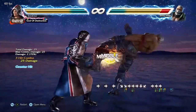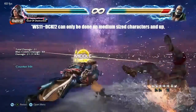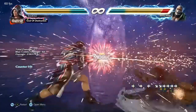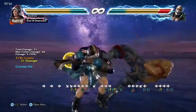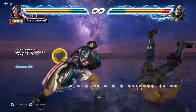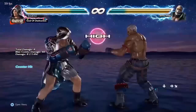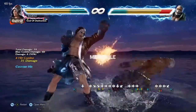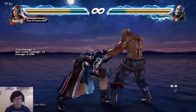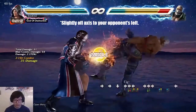Step four is to complete the combo. You could extend it with forward two one back to go into Flicker, then do duck forward two to screw. Here are some variations to the counter hit down forward two combos. After you learn this, you can also do it after extended duck one and Flicker back two as well.